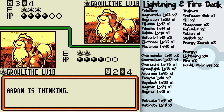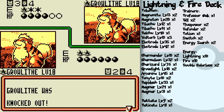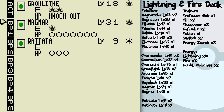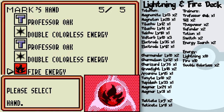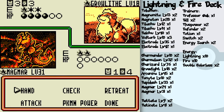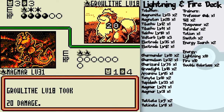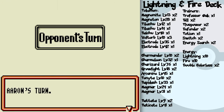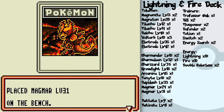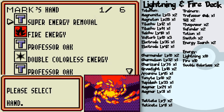I most certainly want to knock out his Growlithe before it evolves — you've seen how powerful Arcanine can be. Another Professor Oak and I don't need it — having two Professor Oaks in the same hand is the most useless thing ever because you always have to discard one once you play one. It's a waste of a would-be future Professor Oak.